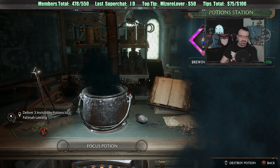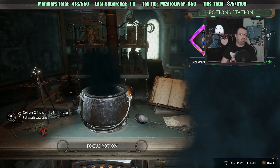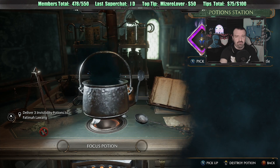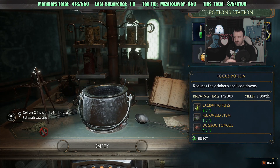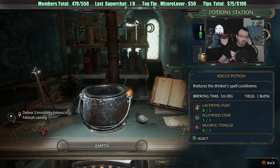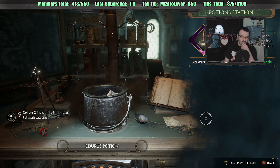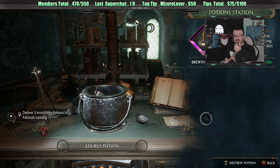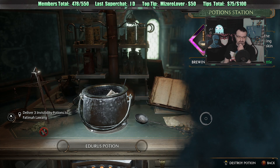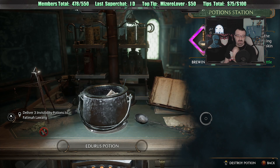Kat and I were watching someone else's playthrough of this, and they claimed the music is getting claimed. I've put out 11 hours of gameplay to this game and nothing has been claimed at all - I don't know if the person is lying to their audience or if I just got lucky. I'm literally always the person to get my stuff claimed and I didn't. We need to brew - is it a Durus or Maxima that I needed? I think it was Durus because I needed the Mongrel Fur. This one's only 30 seconds.